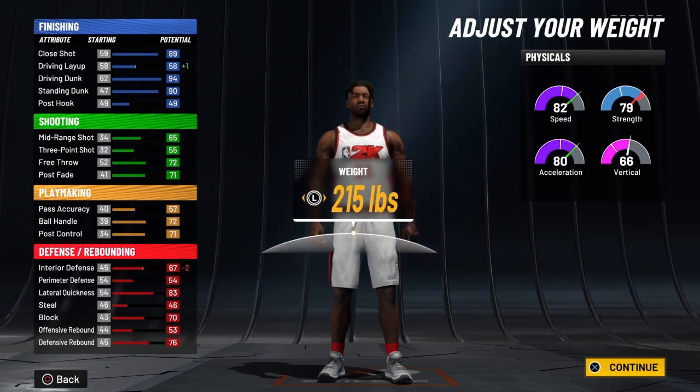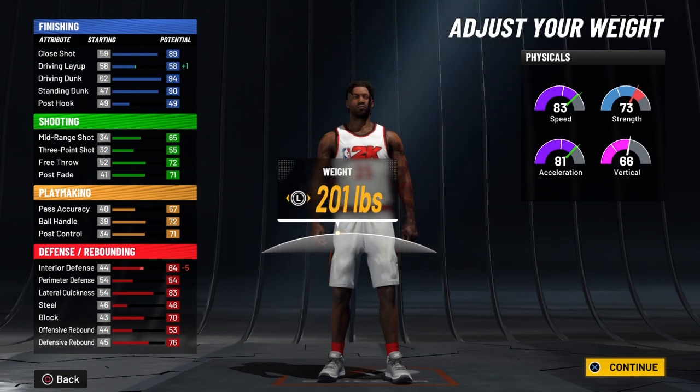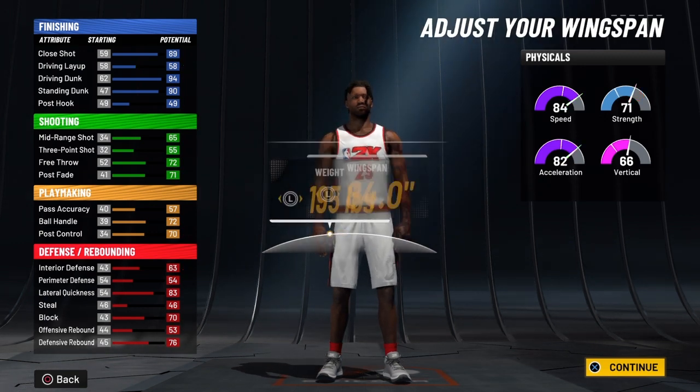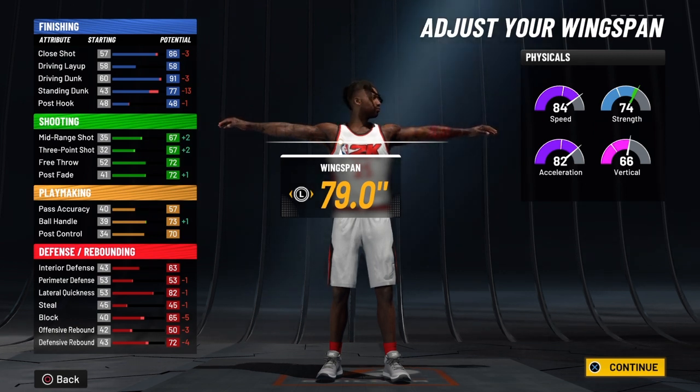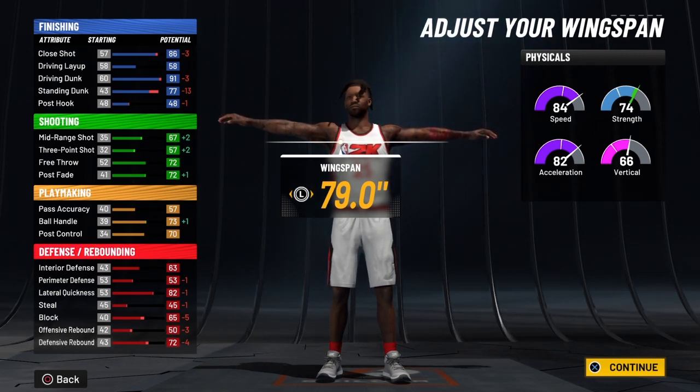We're going to drop his weight to 195, and then we're going to kick his wingspan all the way back to 79.0. So at 99 overall you're going to have a close shot of 90.